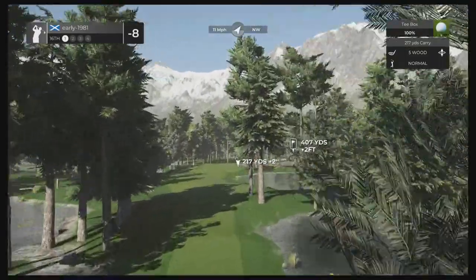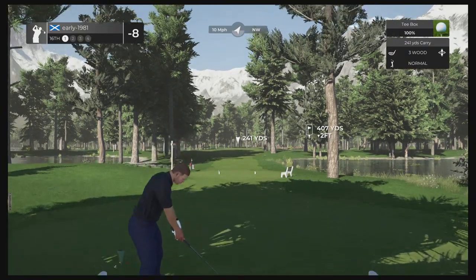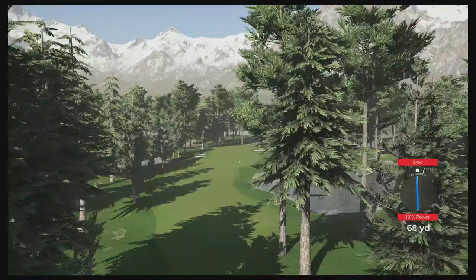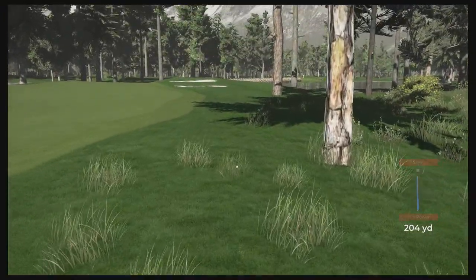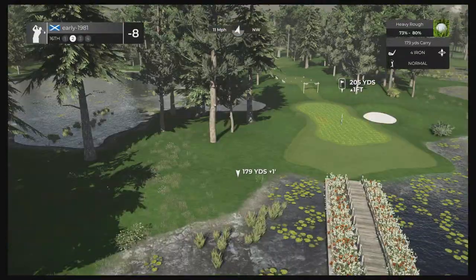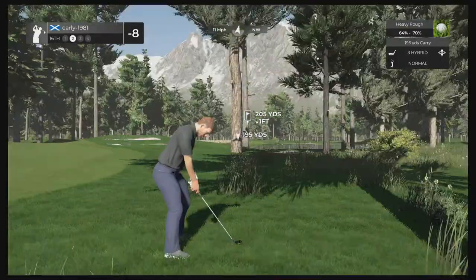This is such a fun course — it really immerses you in the environment. Once again, beautiful backdrop of the Misty Mountains. Three wood is going to be substantial here — driver is going to be far too much. Such a fun course and like I said, strategy is the name of the game. Some of the par fours, although they're short yardage, because you're forced at times to lay up with three wood or a shorter club, they really turn into longer holes. I'm not even seeing a landing zone — can we make it to the left hand side? I think we're just going to have to lay it up to the left here and hopefully play a good approach and try to walk away with the par save.